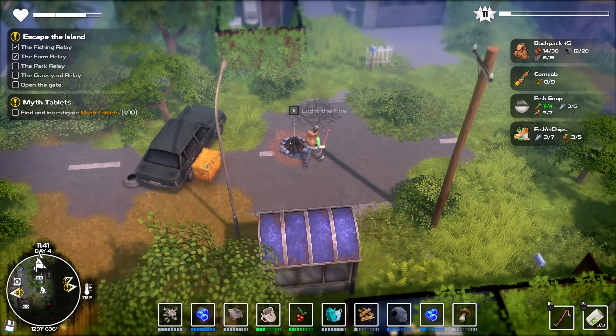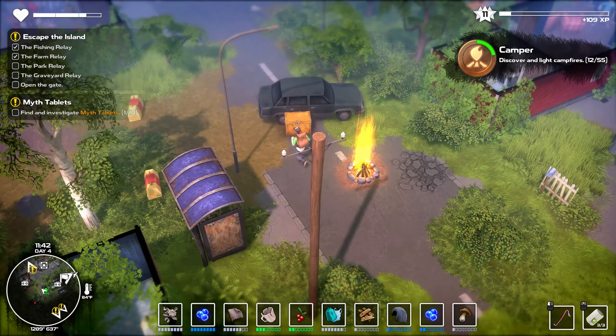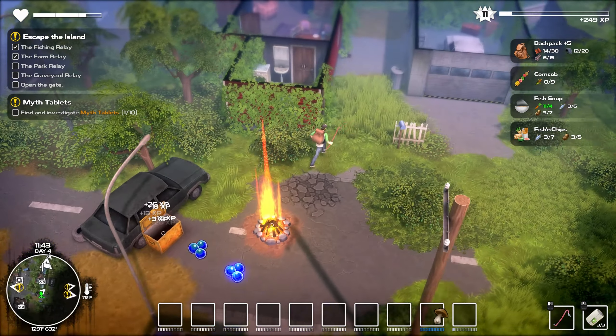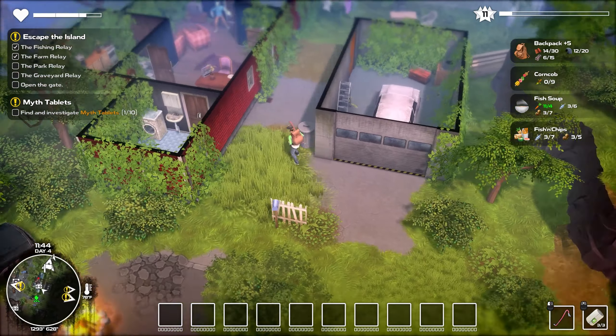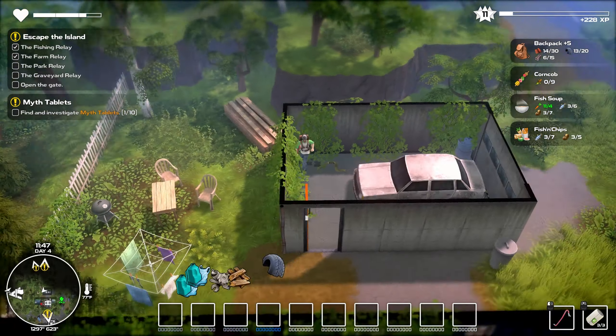There we go — perfect, this is what I was looking for. Just what I needed. We'll store the crap out of these materials. And here we'll just go through this house real quick while we're here — or this garage or something. Just because we're here. Bash the crap out of all these things.